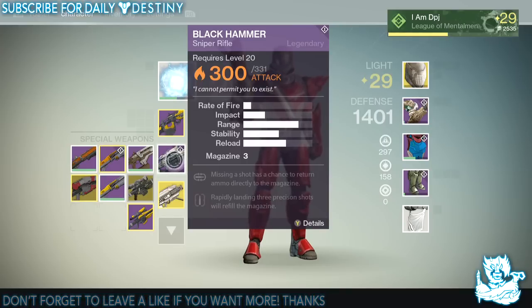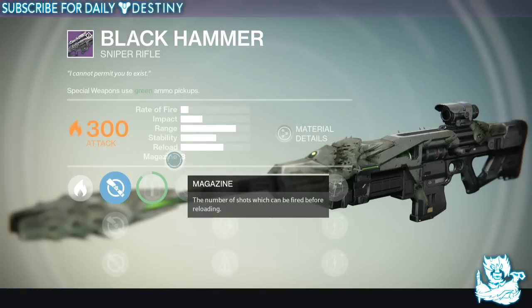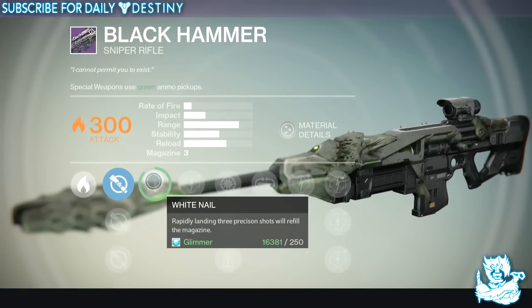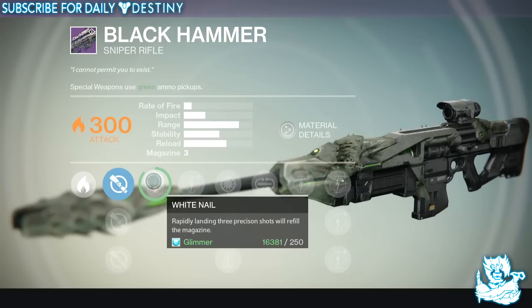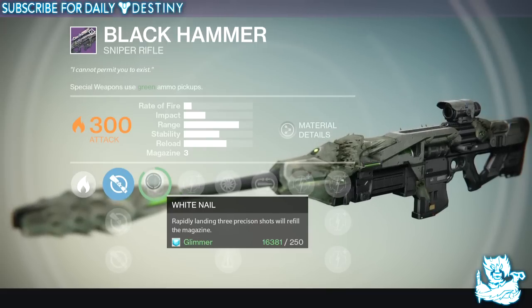So I've finally got the Black Hammer, which I needed. I also still need the Hunger of Crota. But this Black Hammer sniper rifle — if you don't know about it — has some amazing mods. White Nail: rapidly landing three precision shots will refill the magazine. It's a great mod to use against bosses, especially in strikes.